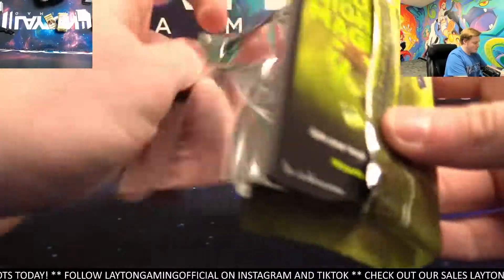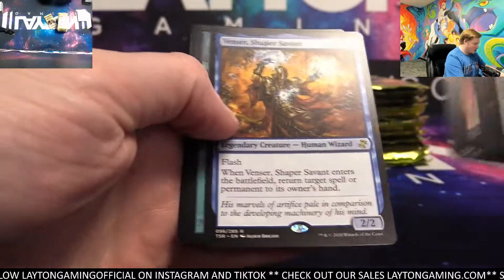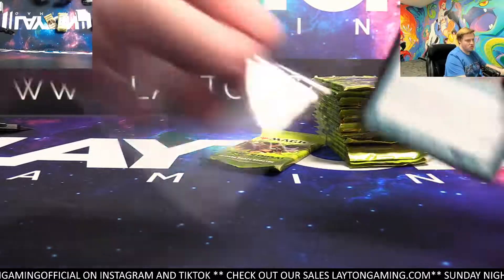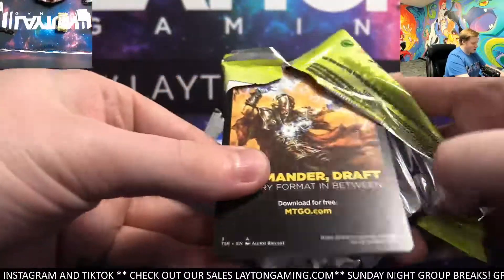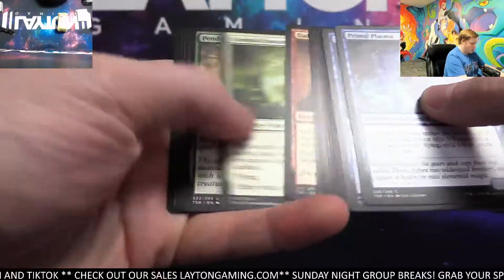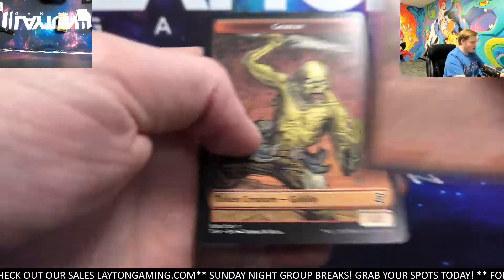All right, here we go — let's keep it up. Urza's Factory, Venser. True Name Nemesis for blue — nice, man. Unfinity is very collectible stuff — we've been ripping a bunch of Unfinity as well and it was treating us really well. Safi, Eric's Daughter — very fun to open. Felden of the Third Path, retro for red.